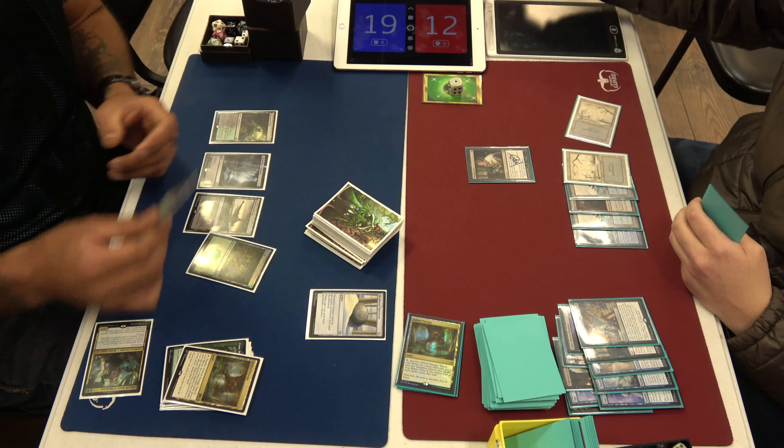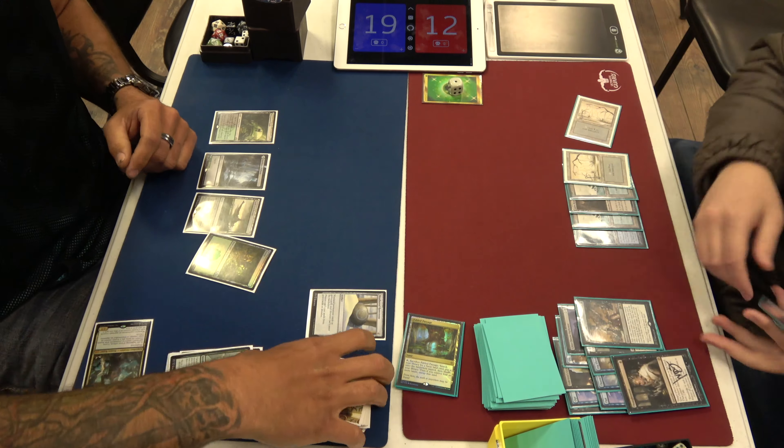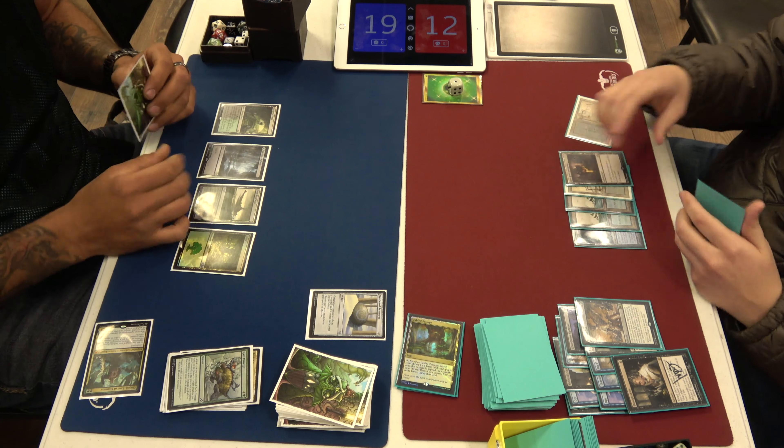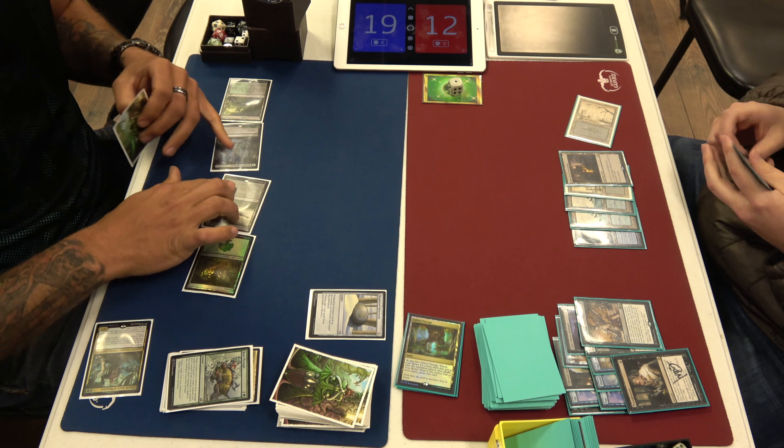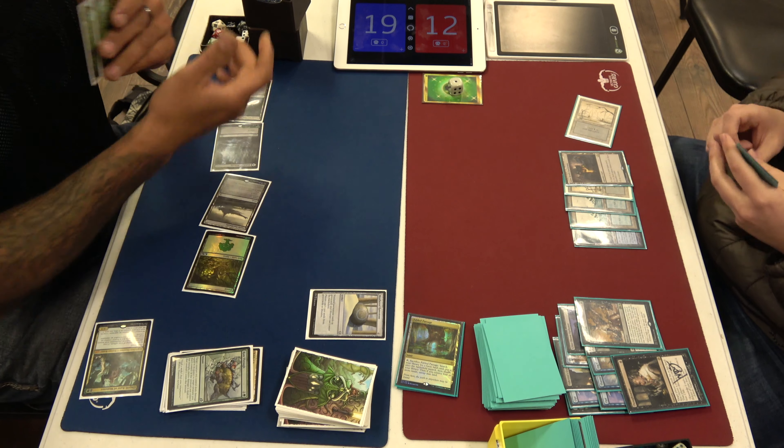Here's a Foulmire Knight — get that Ram Through out of here. I just don't want to deal with it if I ever have to play Scarab God. It's weirdly efficient. I look at the card and I'm like 'this is bad,' and then he uses it and I'm like 'I guess my stuff dies.'